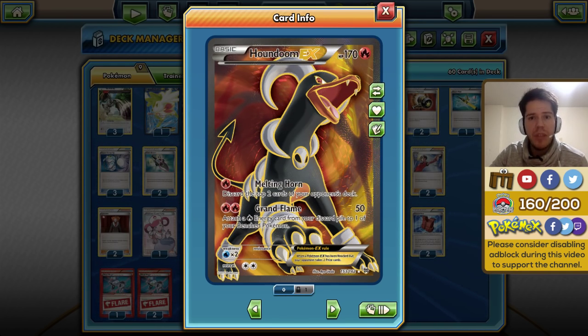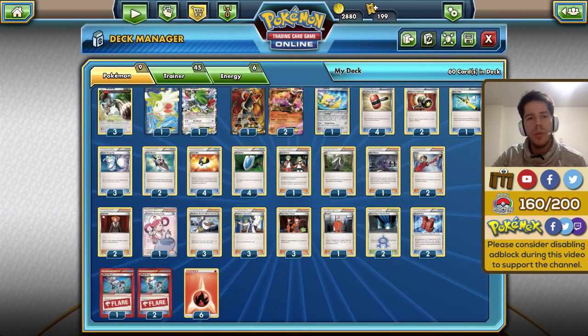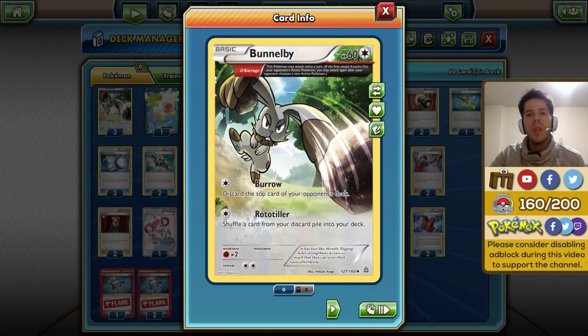As far as support Pokémon go, we do have Bunnelby — due to Delta Barrage it can attack twice, so you can actually use Burrow and get the exact same milling effect as Houndoom. Bunnelby acts as your seventh prize card, but it can also be very useful with Rototiller to get back things like Enhanced Hammer or Crushing Hammers, reusing those cards to try to deny your opponent from ever attacking.